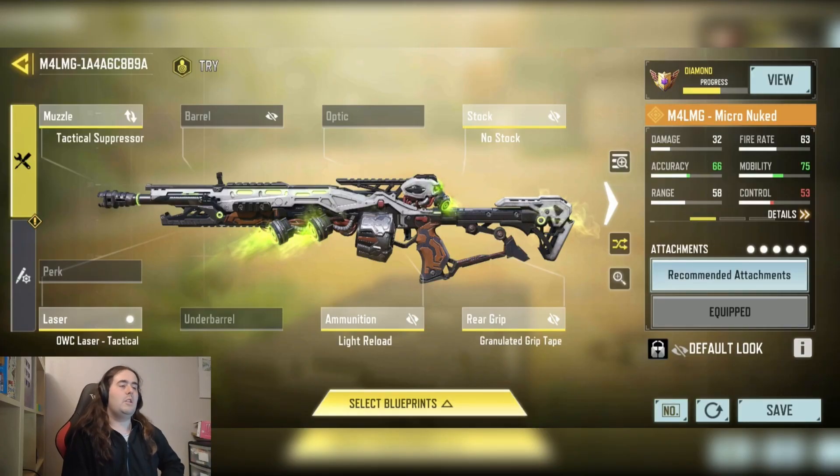This is an M4 LMG loadout — an accuracy-mobility build, mainly to increase the range. Since it is an LMG with naturally low mobility, I tried to increase the mobility as much as possible without decreasing accuracy, just to make it as aggressive as possible, and I think it was quite a fun one to use.